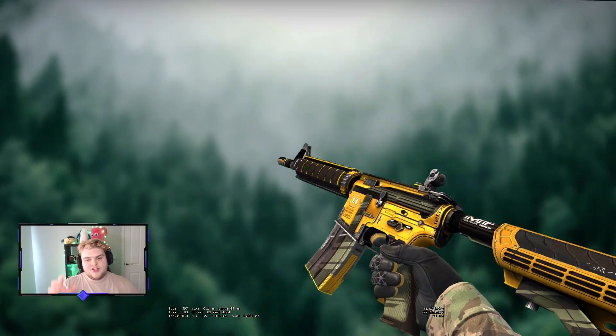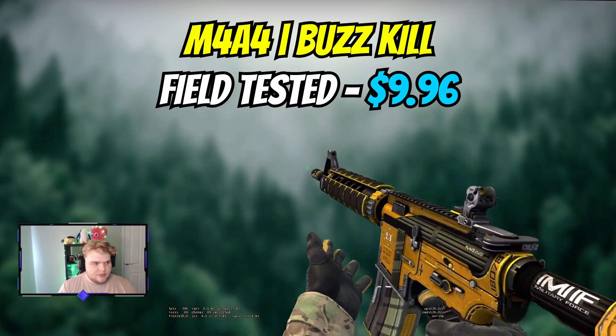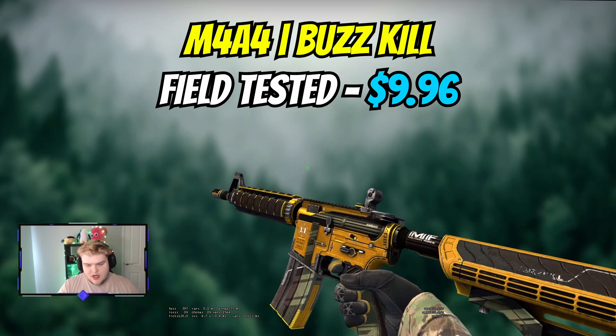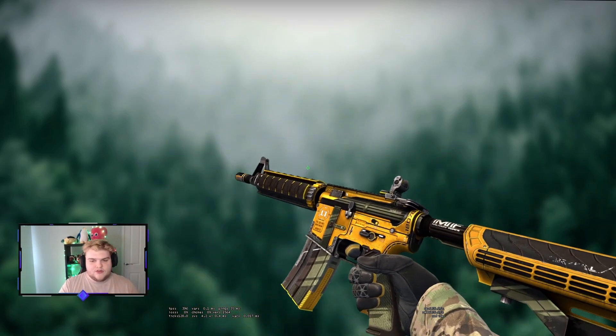Like we always say, if you have an A1-S, you need the A4, because you should be switching between the two. This is going to be a field-tested Buzzkill for just under $10. We discussed last time that the Buzzkill kind of falls into both the yellow and the orange inventories with how it looks in different wears.